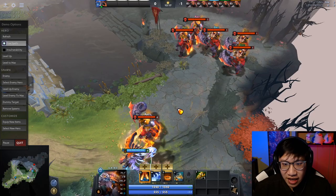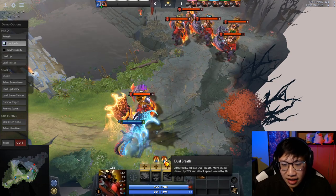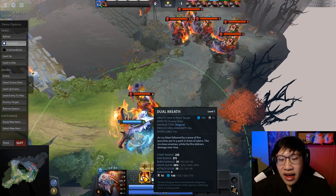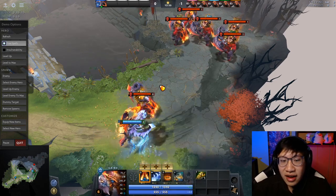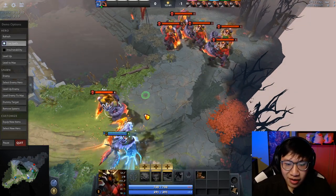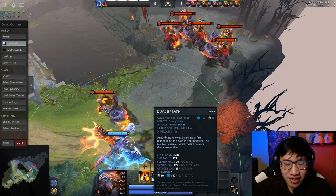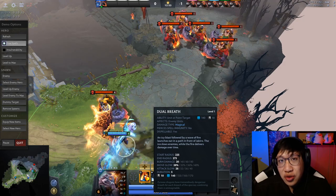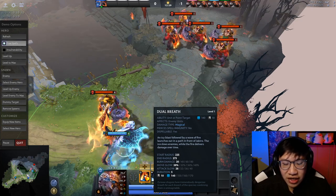Speaking of the move speed and attack speed slow — when you cast the spell, you'll notice ice and then fire. It's actually two separate instances. The ice breath does the move slow and attack slow, and the fire breath does the burn damage. It is possible to be affected by one and not the other — it happens when you're chasing at the very edge and they only get hit by one. The burn damage cancels blinks immediately, and for Templar Assassin's Refraction you can burn off all the charges fairly quickly because you do damage in half-second instances.